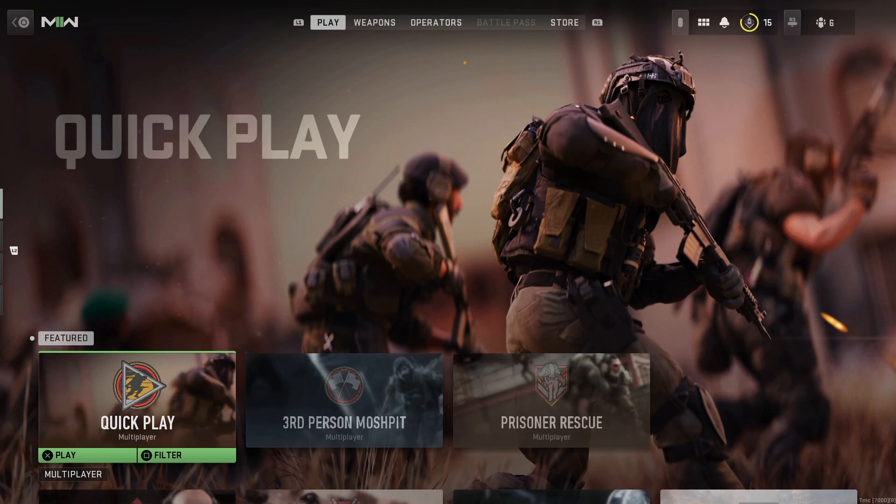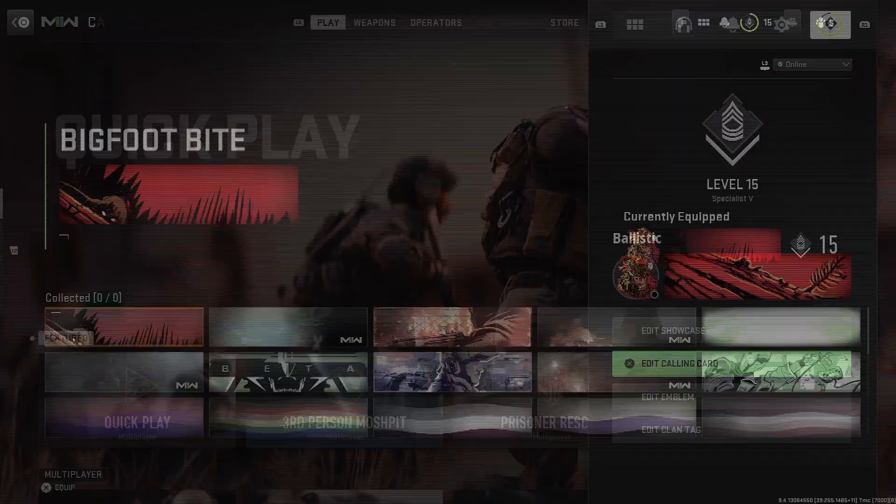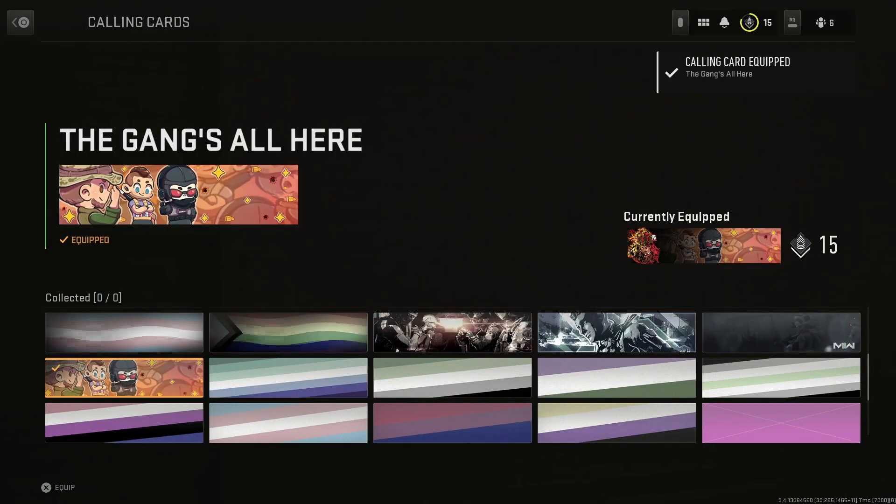Alright guys, let me show you the Papa John's rewards that you guys get. All the way to the right — first, it's a calling card. These are all like anime style. Here it is, Gang's All Here — Gang's All Here, with Captain Price, Soap, and Ghost.